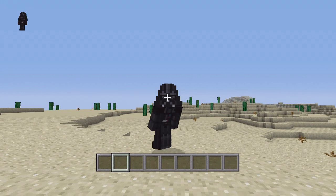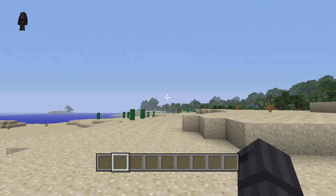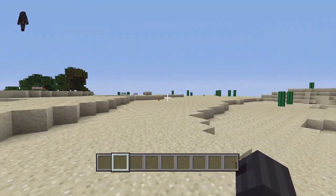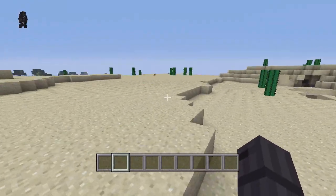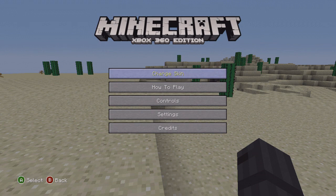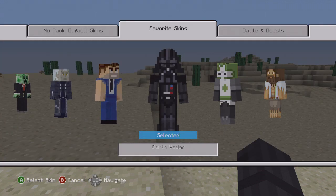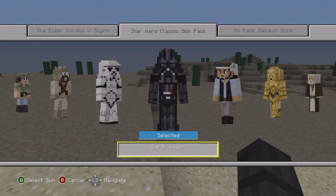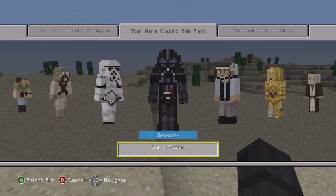Without further ado guys, let's go ahead and get into this showcasing. There are like 50 skins — 50 or 51, something like that. I kind of lost count, there's a ton of them. This pack is like $2.99 on the marketplace, and a few of these guys are pretty hard to pronounce so I apologize if I mess up on any of these. It is called the Star Wars Classic Skin Pack and it's got tons of skins.